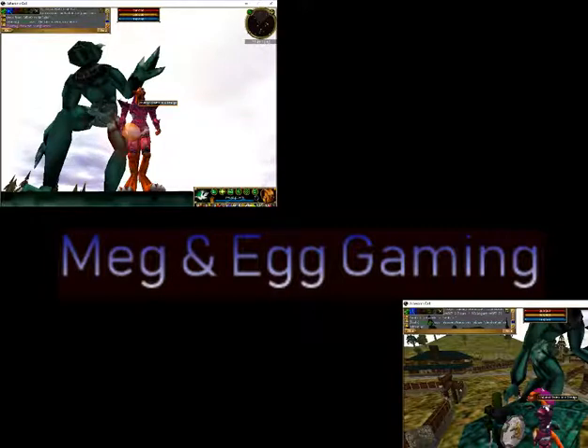Assault Cube is available at assault.cubers.net. It's available for free, last released November 10, 2013 at version 1.2.0.2. It takes up less than 100 megs of space. It was formerly called Action Cube and it's based on the Cube Engine.